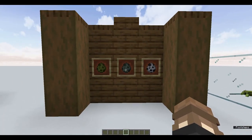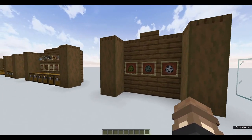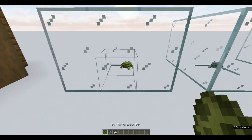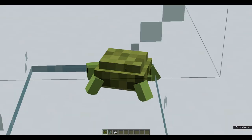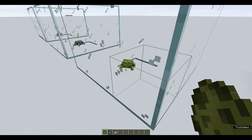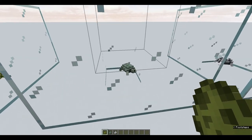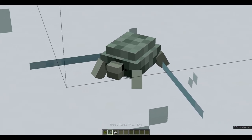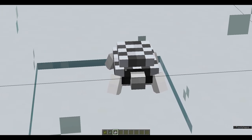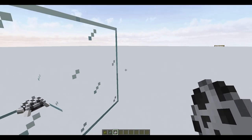Finally, there are three turtle spawn eggs: the box turtle, the arrow turtle, and the starshell turtle. Here we have the box turtle — he's very, very cute and very small. If you kill him, he will give you the turtle and turtle feet as well. The arrow turtle can be found in the jungle. And the coolest one — the starshell turtle — can only be found in the Twilight Forest.